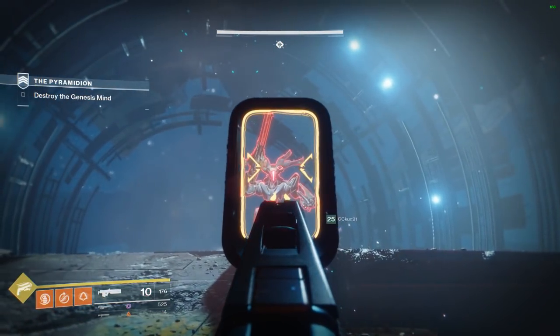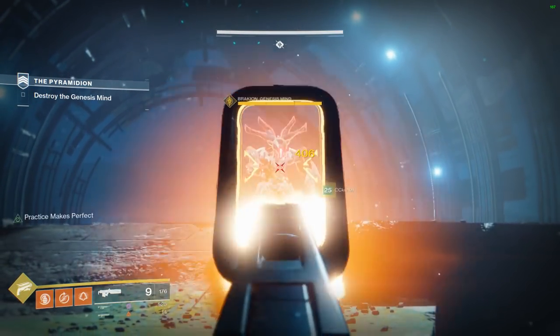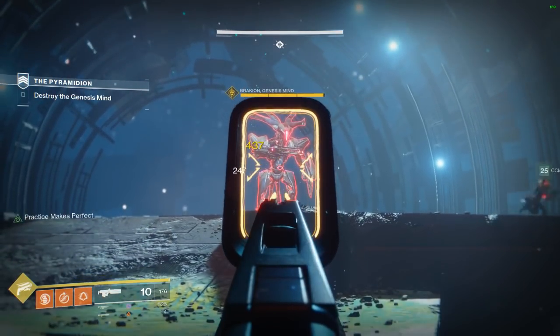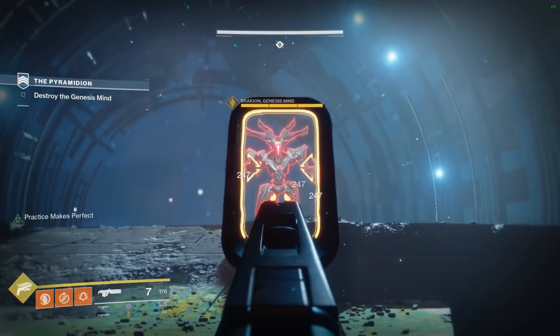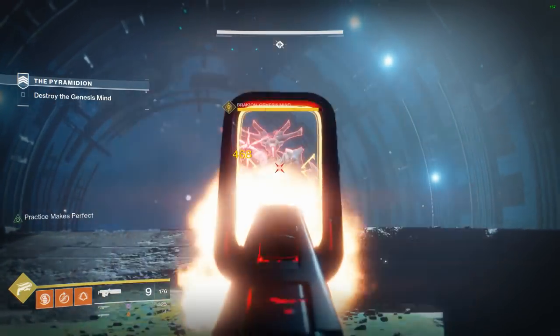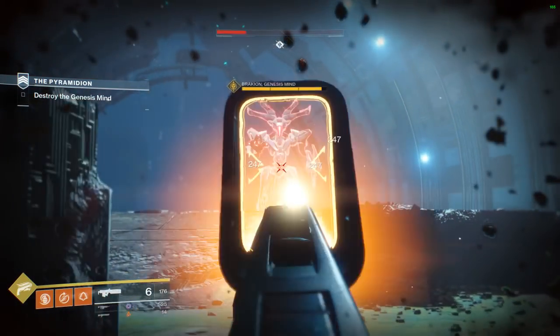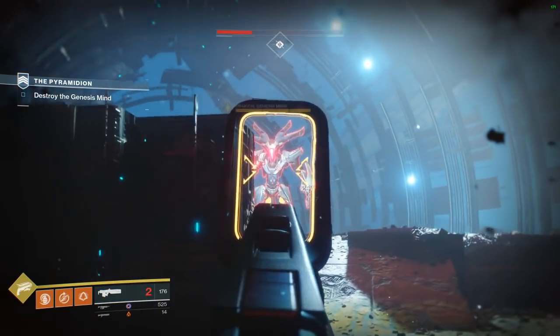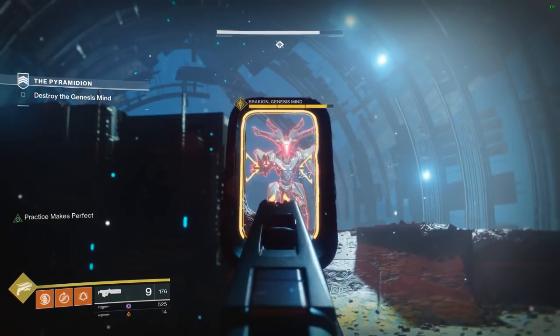The damage increase is a bit odd. The damage increase will stack up to 4 body shots — after that you will not gain any additional benefit. It also isn't a flat percent increase per body shot either. Hitting 1 body shot will grant a 9% increase in damage, and all of the follow-up shots will grant a slightly over 7% increase per shot. The total damage increase will be 35% going from 1 to 4 stacks.